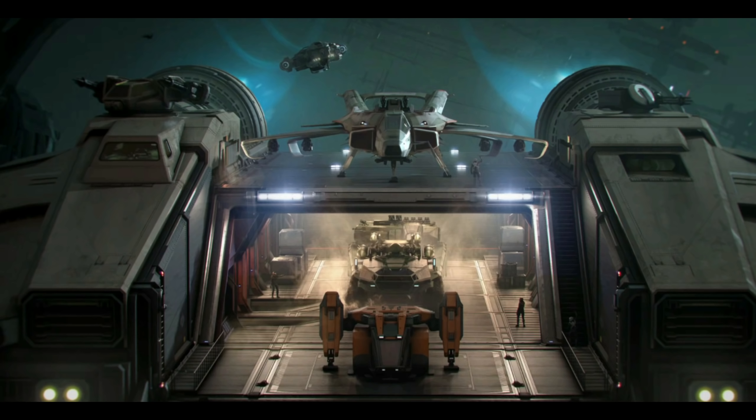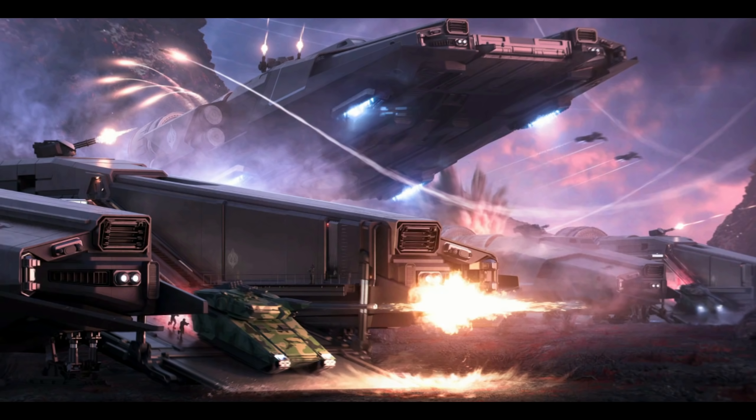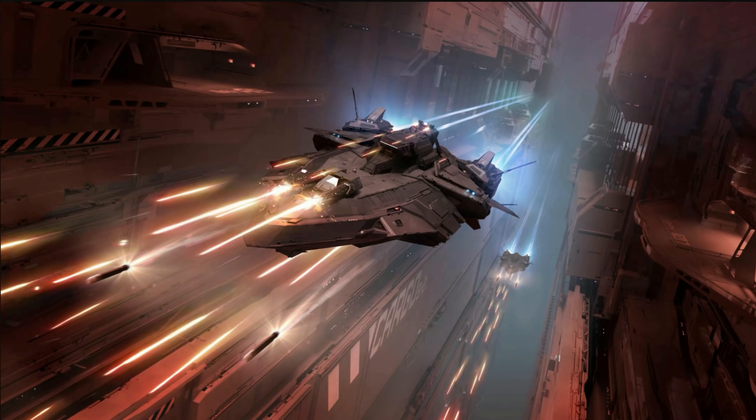The RSI Orion will be the endgame ship for a lot of avid miners, giving individuals and small orgs the platform to compete with mega mining corps. The Orion won't be visiting any planets or moons due to its bulk, but it's likely to be seen churning through asteroid belts with its array of tractor beams and lasers, as well as a maw designed to crush entire asteroids. The ship also benefits from an onboard refinery, allowing it to process ore into more valuable processed metals without stopping.